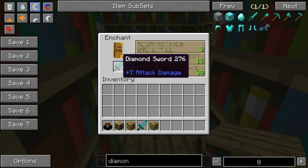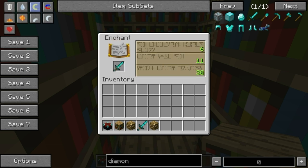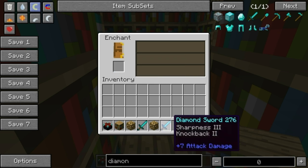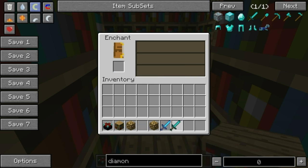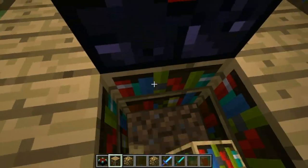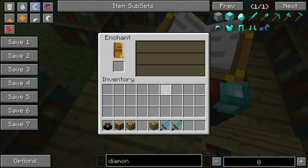So that's the second click, third, fourth, and fifth. Okay, so there we've got Sharpness 3 and Knockback 2, and we'll try one without that. Now obviously this isn't a fantastic experiment, but I'm just seeing whether it does make much of a difference.